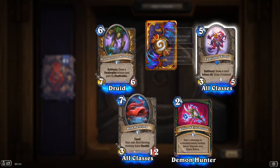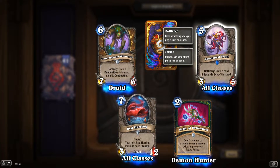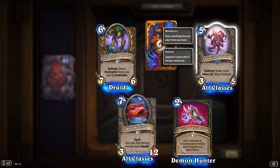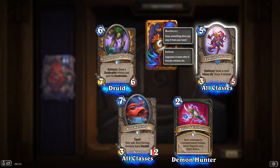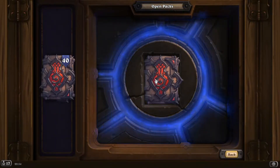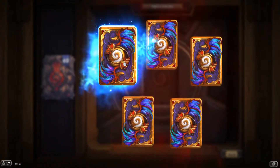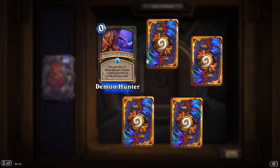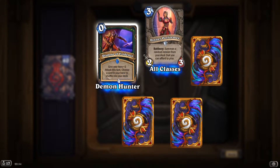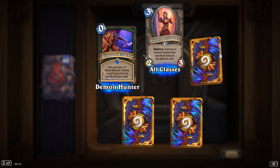Draw three instead — until you infuse it, it's definitely not worth it. After you infuse, yeah, I'd go for it. 'Dispose of Evidence': give your hero +3 attack this turn, choose a card in your hand to shuffle into your deck.